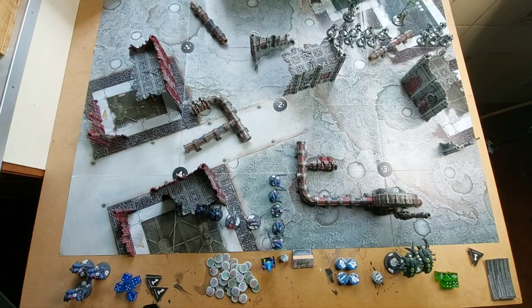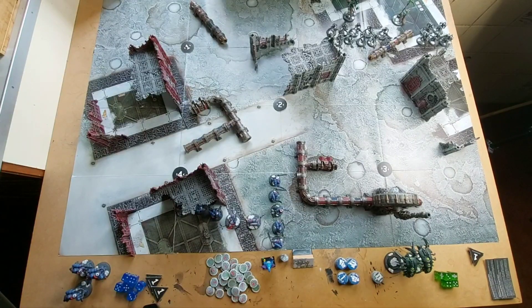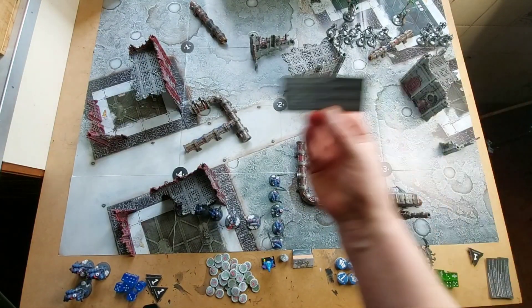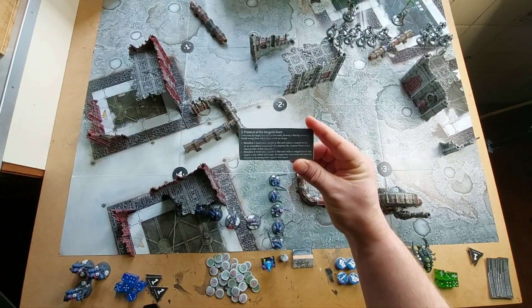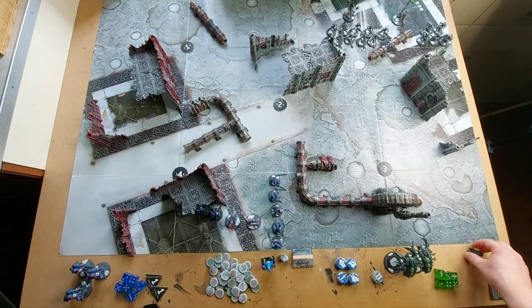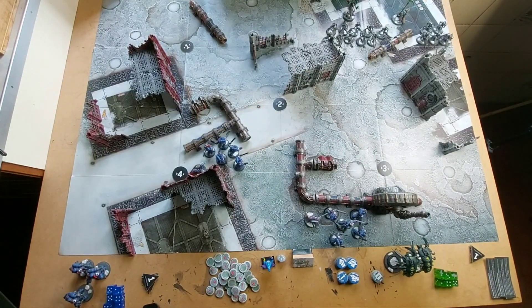With both forces deployed and objectives set, it's time to roll off for first turn. That was close, but the Ultramarines seize it with a roll of 2. Moving into the first battle round, for the Necrons I have Protocol of the Vengeful Stars active and I'll be going for the extra armour penetration directive. Ultramarines turn 1 — end of Ultramarines turn 1 and we've just moved up. The force has split in two different directions trying to cover the objectives as best they can. The Aggressors are still circling the battlefield awaiting to come in from strategic reserve.